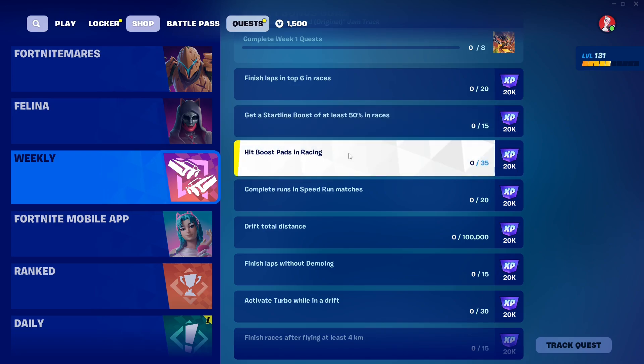Hit boost pads — very easy. Just find the yellow boost pads on the floor that give you a speed boost. Those are the boost pads. Just hit 35 in total.